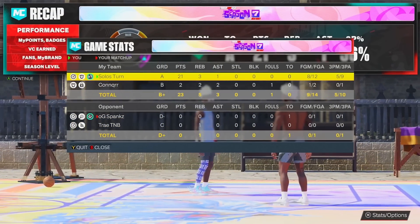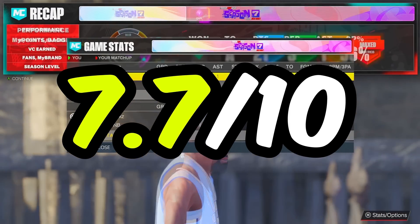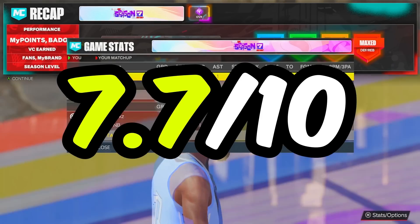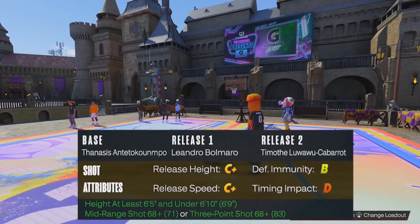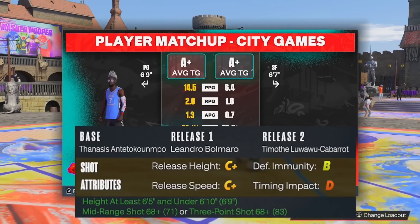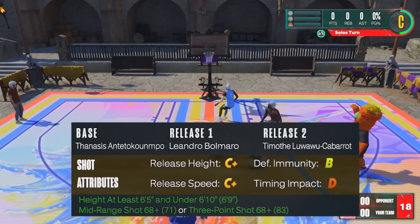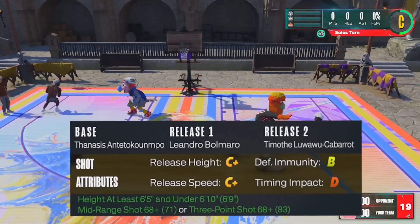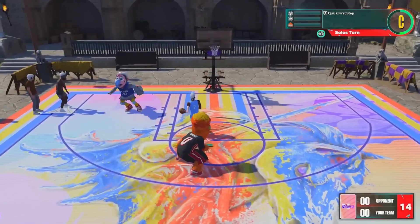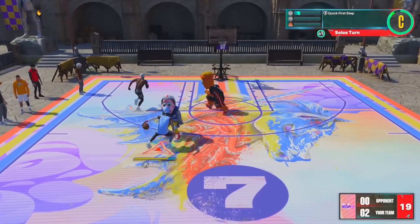I don't want to hype it up too much, but it did exceed expectations. I would not necessarily recommend it, but this jumper is pretty solid. Jumping into game number five and we have our first random jump shot of the video: base Thanasis Antetokounmpo. We couldn't even get the good Antetokounmpo — we got Thanasis! Release one is Leandro Barbosa, release two is Timothy Luwawu-Cabarrot, 100% speed, 69 to 31 blending. I'm starting off with a dunk because I haven't even shot this thing yet, but I know this is about to be brutal.